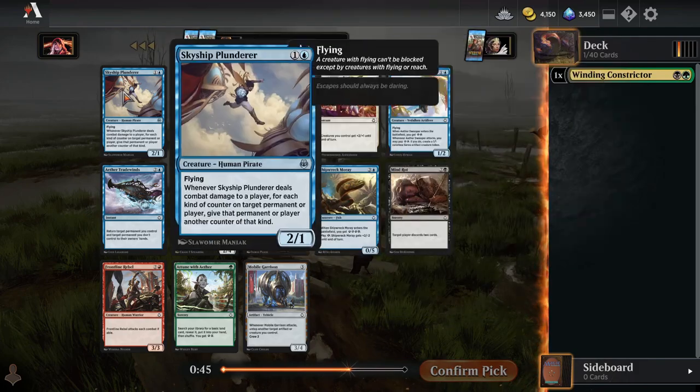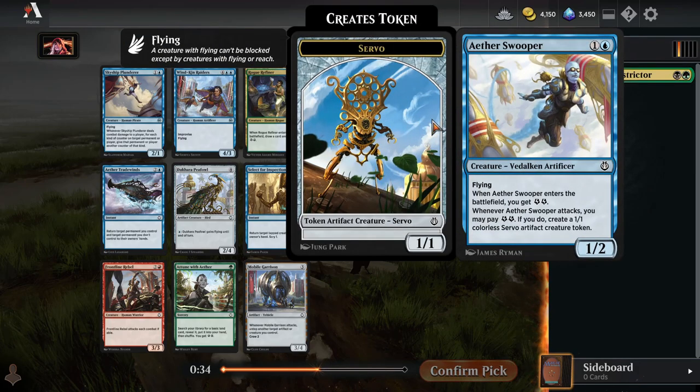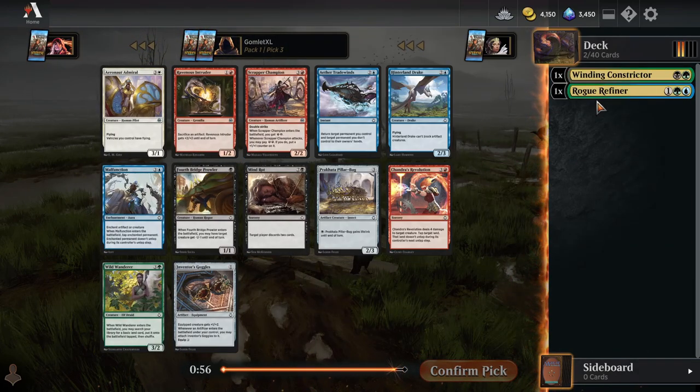For pick two we see a million blue cards, and many of them are very powerful. Skyship Plunderer can add extra energy or plus one plus one counters to target permanent each turn — it's like a miniature proliferate. Aether Swooper — we played a lot of these in our last deck, it was super powerful. Get two energy when it enters the battlefield, use that two energy to make a servo. But then we have a really powerful uncommon here. Rogue Refiner is a three mana three-two, and when it enters the battlefield you draw a card and get two energy. The card's pretty absurd, and I'm going to take it. If we can end up green, black, and blue energy, this is a really good start.